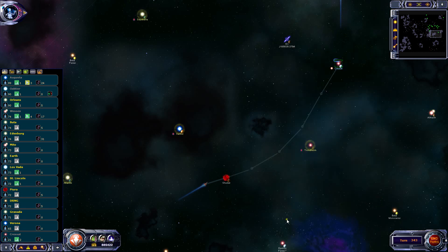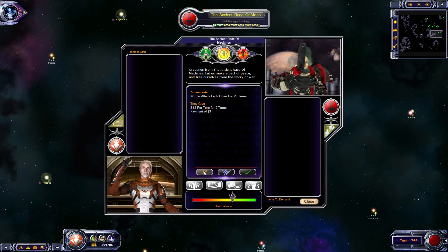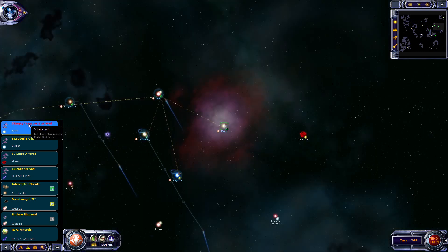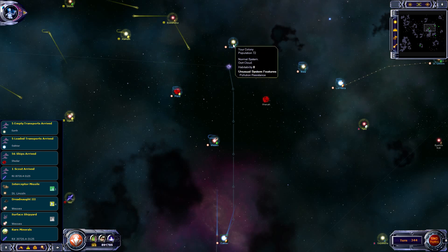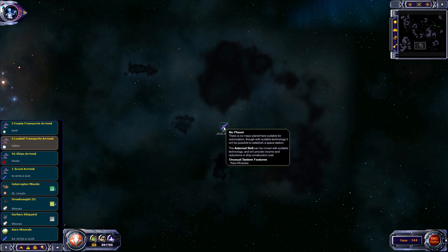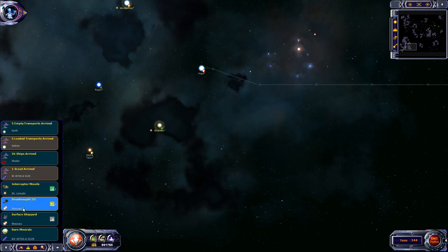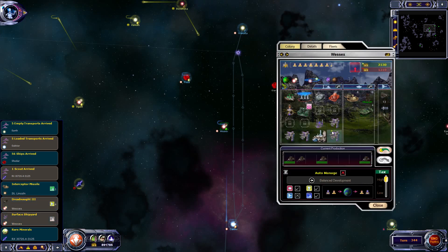Let's do that. Transports of Earth, transports of Oaktia - they can go back to Granada. That place is still fine. Scout has arrived - no planet, meh. On to Vega. Dreadnoughts at Wessex.